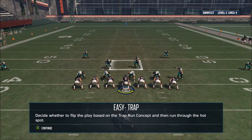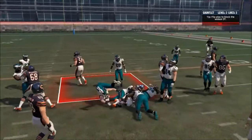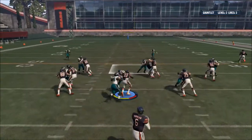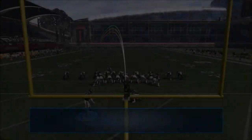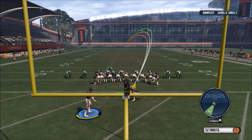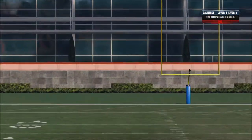Decide whether to flip the play based on the trap-in concept. Run through the hotspot. Looks good to me. Can we please get a trucking animation? We do not flip the play to block the widest DT. So flip the play — that didn't work at all, but Jeremy Langford's going to break some tackles. Holy shit, Jeremy Langford. I hate these so bad. Make the field goal. How the hell did we do this? I did not make it. Those are so hard to do.